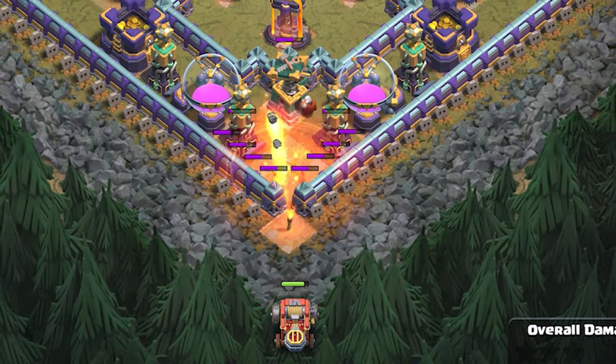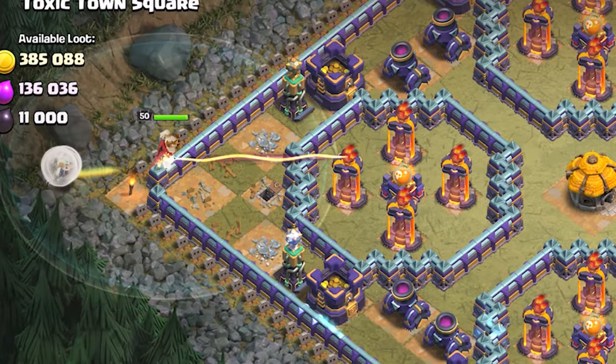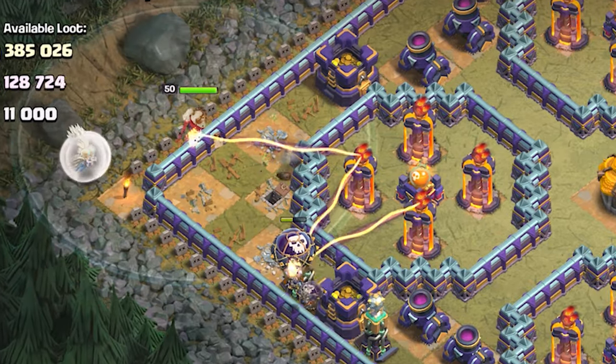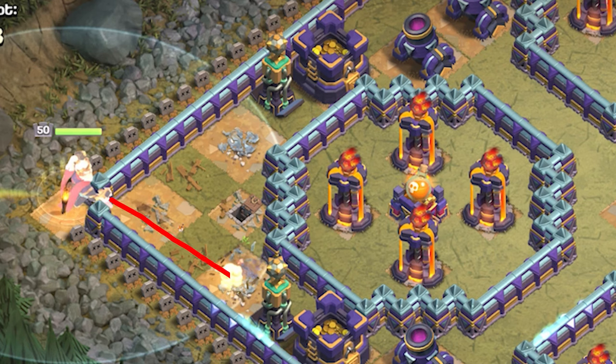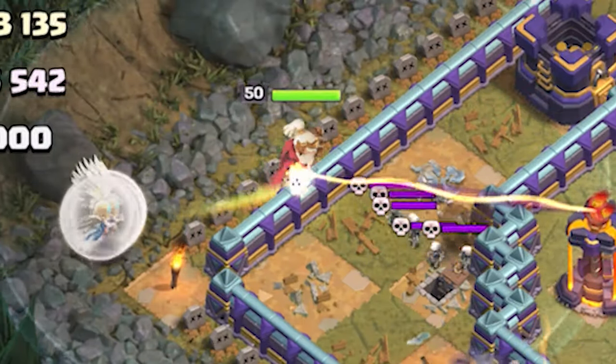While the flame flinger cleans up the bottom side of the base, check on the old man to see if he's still alive. As soon as he is about to destroy a tesla, deploy 2 balloons from the bottom tesla to trigger the poison spell. If he had attacked the upper tesla first, you would need to deploy 2 balloons from there instead. Keep that in mind because you never know where the old man wants to go.